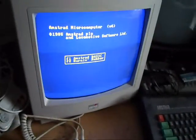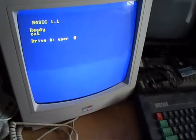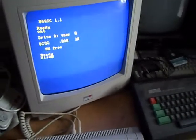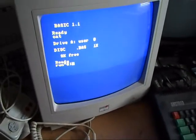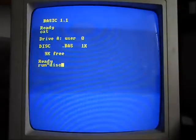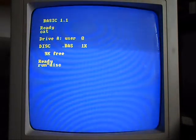We'll go to Amstrad Basic and type in the usual commands. Cat — see what files are on the disk. We're going to do Run Disk. I'll make an edit cut here and we'll start loading the game. I've got the camera set up, nicely zoomed in, lots of awful flicker. Let's start this up — Run Disk. And I'm going to be using my trusty Konix joystick with two fire buttons.